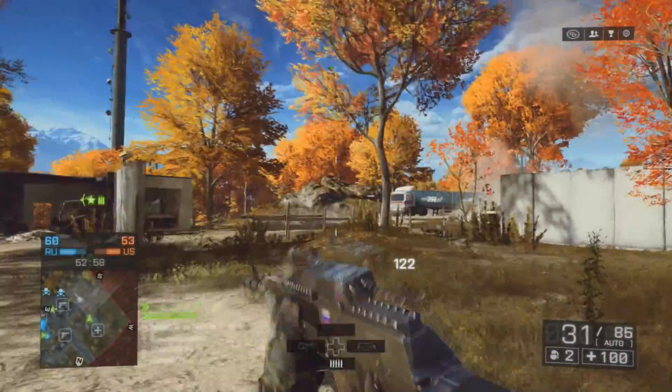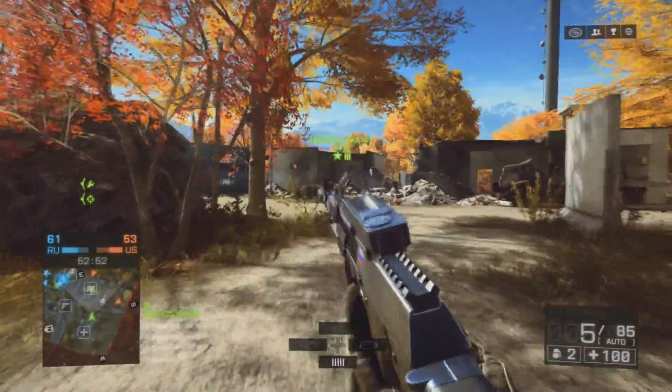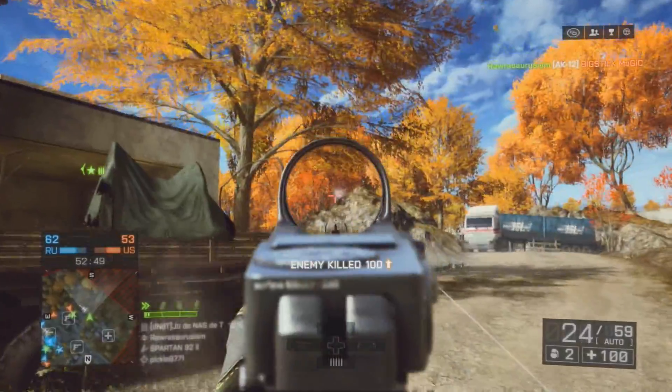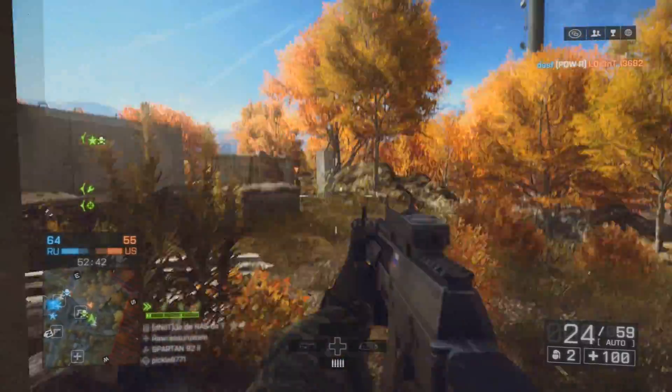If one mode isn't working out for you, you can just switch to another one. Close quarters would be for fully automatic, 3-burst for medium range, and semi-automatic would obviously be good for longer ranges, because you don't have that much recoil for that one shot.